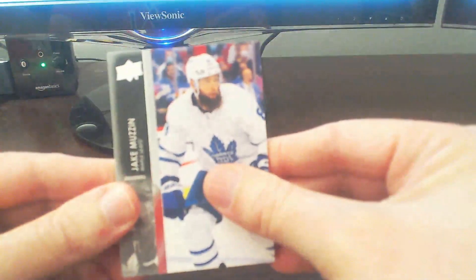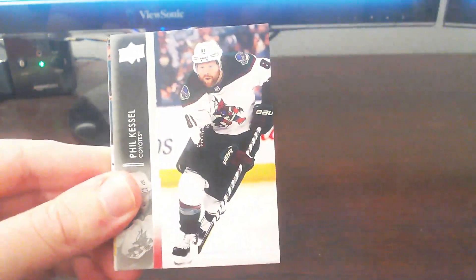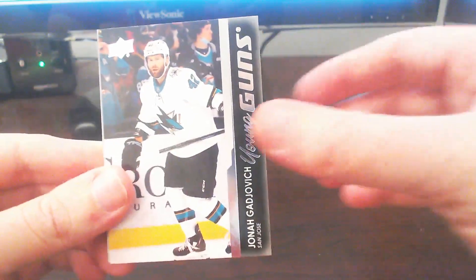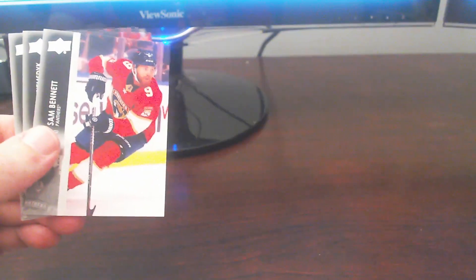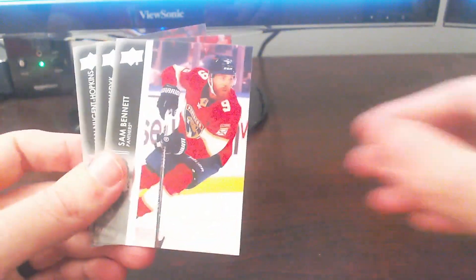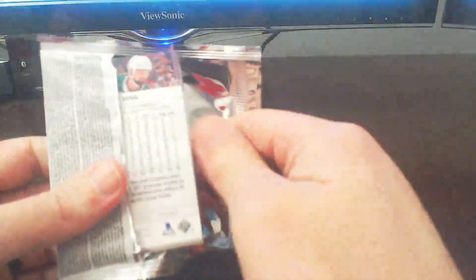Next pack up. We start off with Dono, Pietrangelo, Kessel, and our first Young Gun here — Jonah Gajevich out of the San Jose Sharks. Not a top guy we're looking for, but we'll certainly take it to start off the Young Gun stack. Continue on with Bennett, Van Rien tonight, and Nugent Hopkins. That happens to be our only Young Gun in this pack — not the greatest, but we'll see, still got four more packs to go.